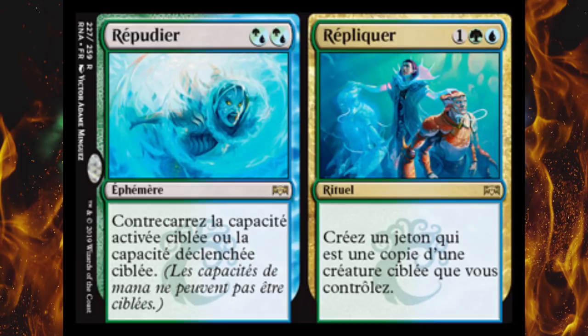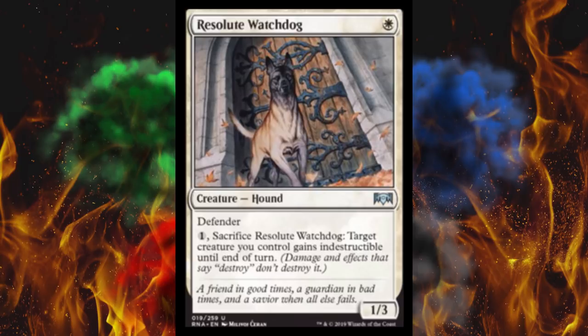Next up, Resolute Watchdog — I think this is my new favorite card in the set just because it has a dog on it. Sorry Mr. Crab cosplayer, doggos win every time. So this is a 1/3 defender for one — those are actually pretty nice. And you can pay one and sacrifice it: target creature you control gains indestructible until end of turn. So it's like Dauntless Bodyguard but the defensive version.